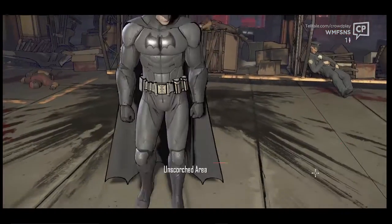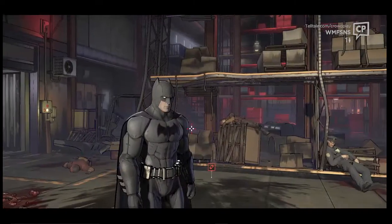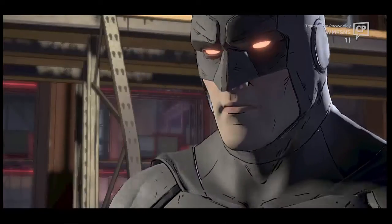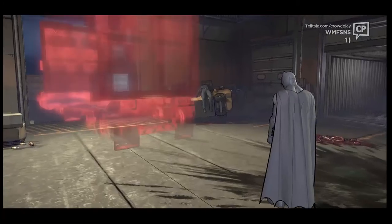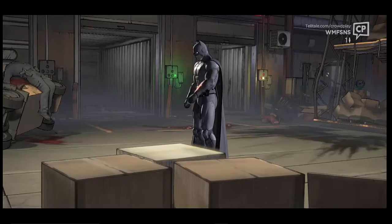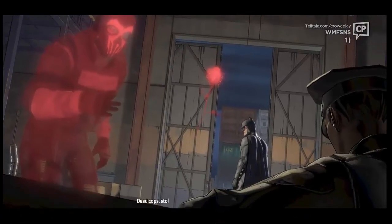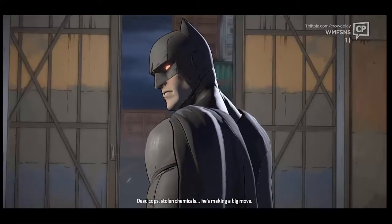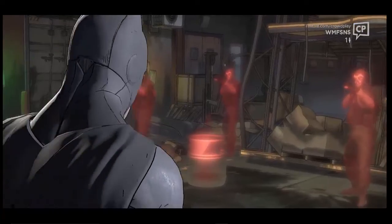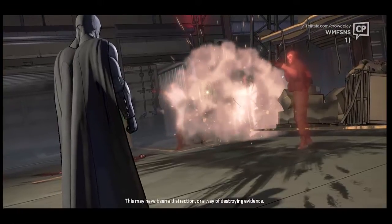It doesn't give me another option - that's weird. Unscorched area. Looks like some sort of thing with tires - a truck. Someone drove off after the explosion. Have you put it together? Yes. Falcone leaving his rose here - this is a message. Dead cops, stolen chemicals. He's making a big move. But who shot the bullet in a nerve toxin? It's like a canister with an incendiary bullet causing it to superheat and explode - this may have been a distraction or a way of destroying evidence.